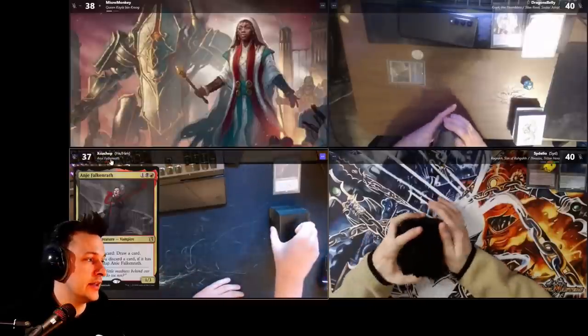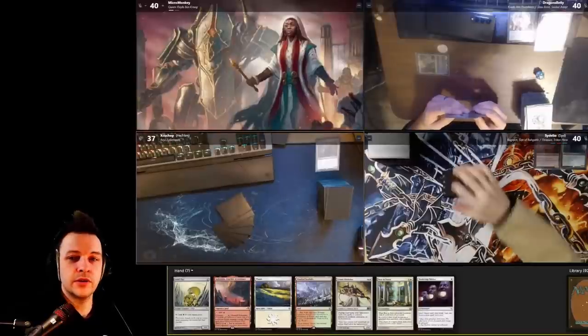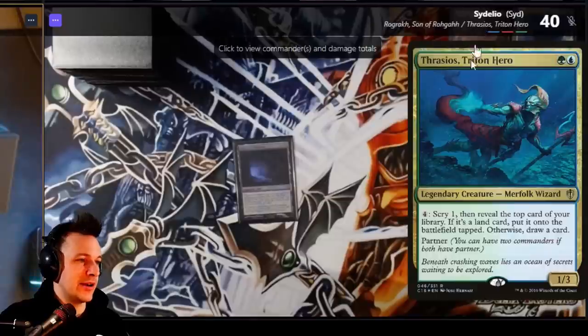We're first in turn order. Opponents are: Krark the Thumbless with Zelia's Ren, Rograc-Thrasius (a Polymorph deck), and Anji Falconroth last in turn order. My opening hand is great — three lands to get our commander into play, a turn one Deafening Silence, plus Golden Mear, Grand Abolisher, and Rest in Peace. Turn one Deafening Silence is what we'll start with, then ramp and commander for value. Drawing a card for turn, but there's a pregame Gemstone Caverns from the Rograc-Thrasius player, pitching a Cyclonic Rift.